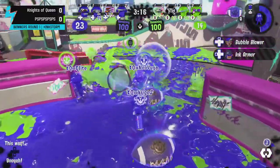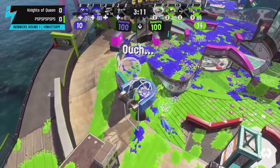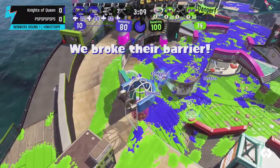They do get a pick and have Bubbles and Rain to work with. Once again as mentioned, the bridge is open, and that is the route Knights of Queens is going to take to get this first push.